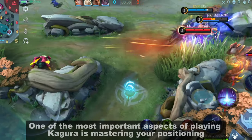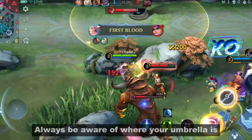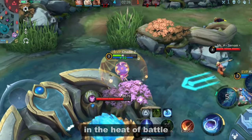Positioning is the key. One of the most important aspects of playing Kagura is mastering your positioning. Always be aware of where your umbrella is and use it to your advantage. Proper positioning can make the difference between life and death in the heat of battle.